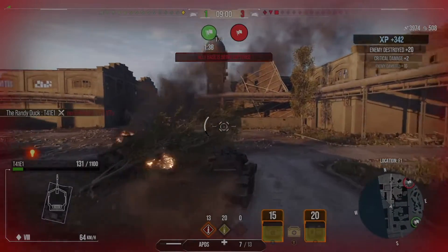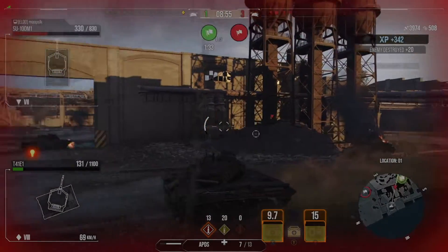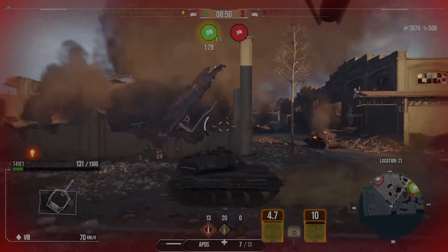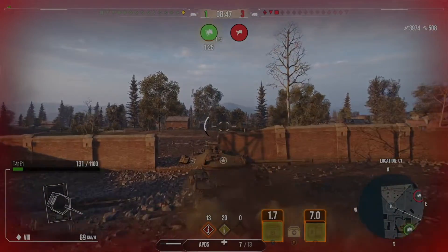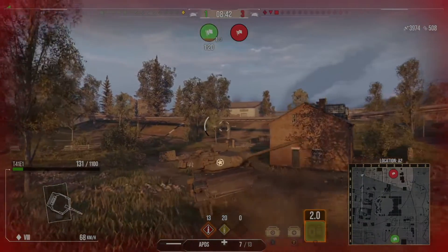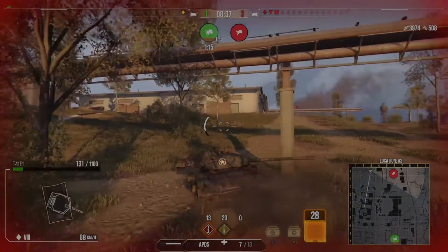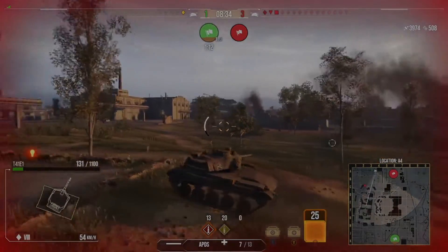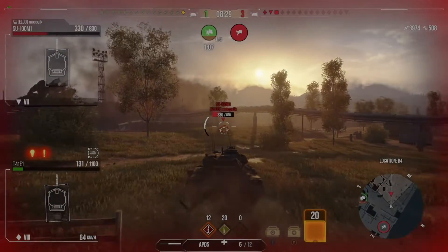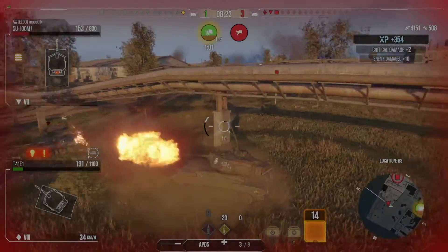Now we've got the Centurion sitting in the cap, a turretless TD, and the fun police. We're still in for a chance even though I'm on a one-shot, because the Centurion isn't pushing me — he's putting pressure in the cap. With one minute 30 on the clock, if I can kill this TD quickly I've got an opportunity to get back. I try to get low and out of his gun line so I can get behind him. He does the best thing possible for me and full-sends me.